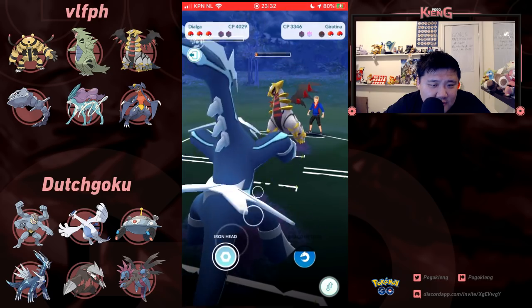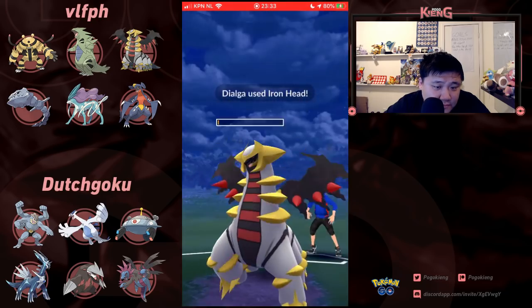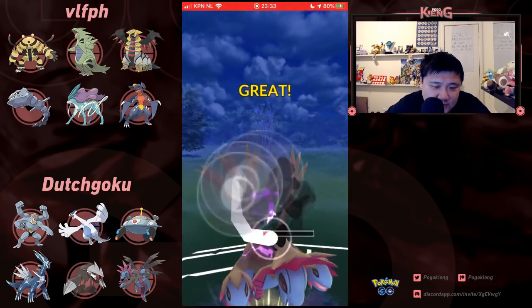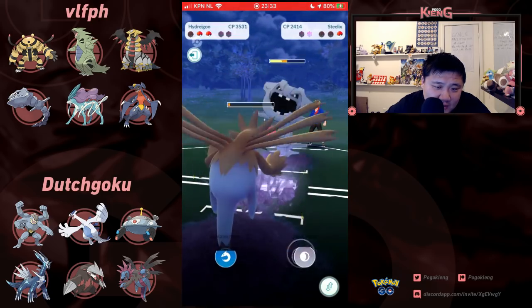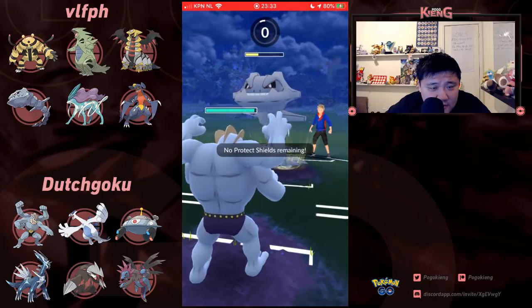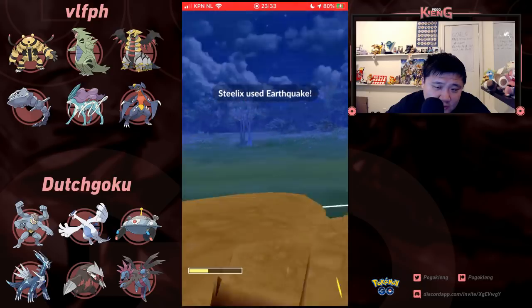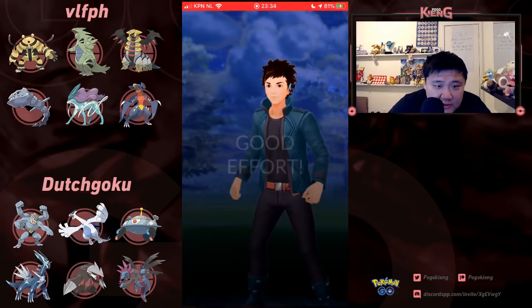A little bit of lag. Going to get to this Iron Head. Definitely should have switched out to Machamp earlier. Good luck to burn this last shield — you definitely don't shield this. Just looking to chunk away though. Earthquake — not going to be enough though. Even after that massive misplay able to win out that match — good job on VLFPH's side.